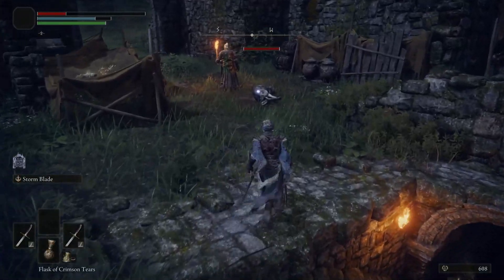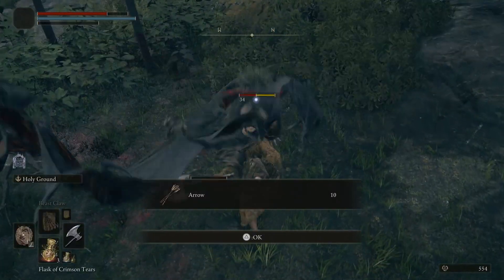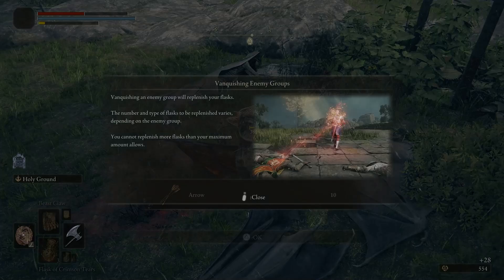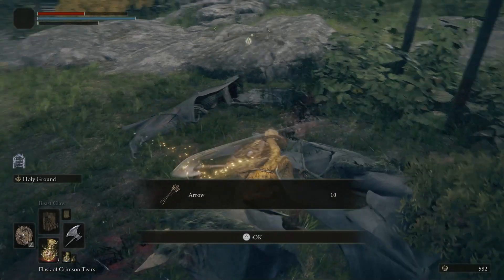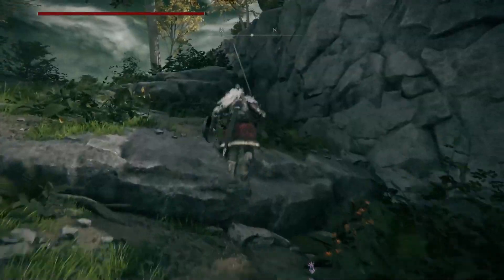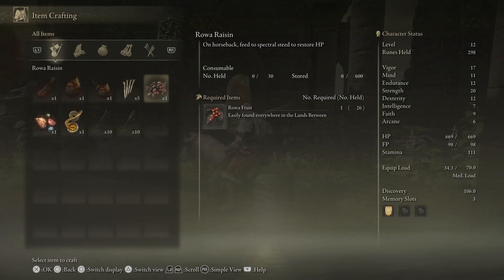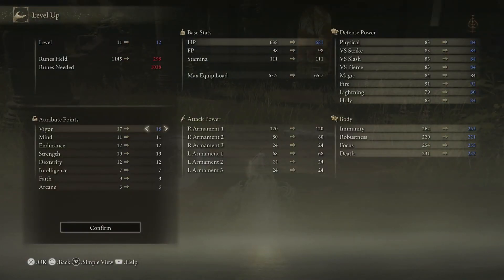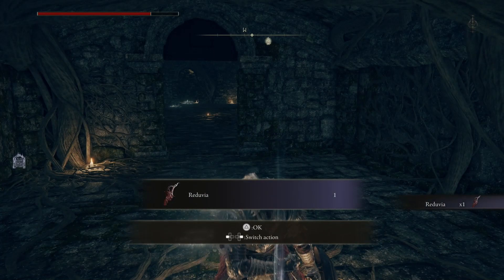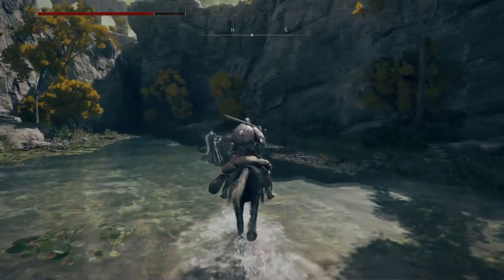It's also worth noting that going out into the open world and fighting in hidden catacombs and smaller dungeons is a great way to level up. As you kill enemies or groups of enemies out in the open world, it will refill your flask so you can heal and keep exploring — you don't have to return to a bonfire and reset all the enemies like in other Souls games. Ultimately, the freedom from the open world, the crafting system, and being able to spend runes on leveling up rather than consumables gives you a lot of flexibility. You could even explore most of the open world before ever taking on the first boss.